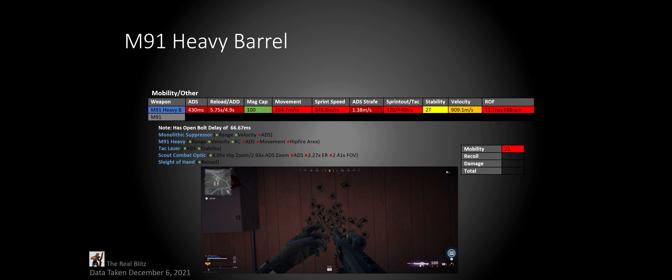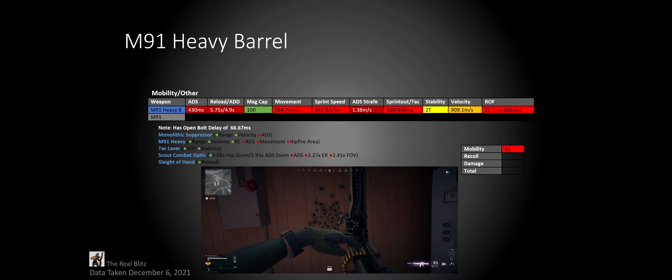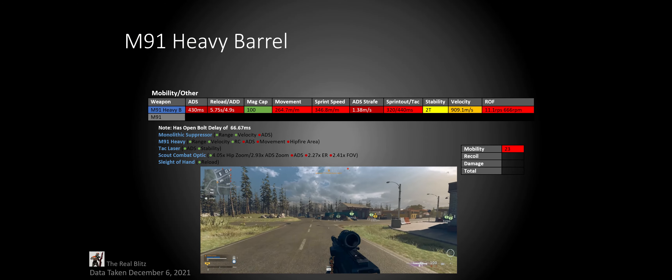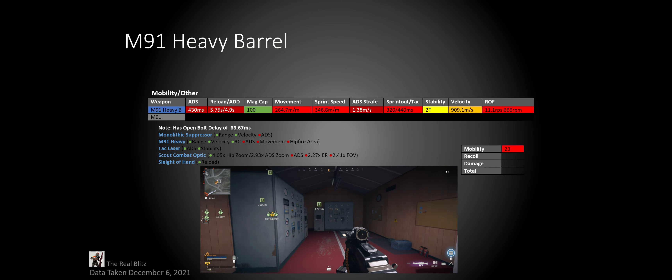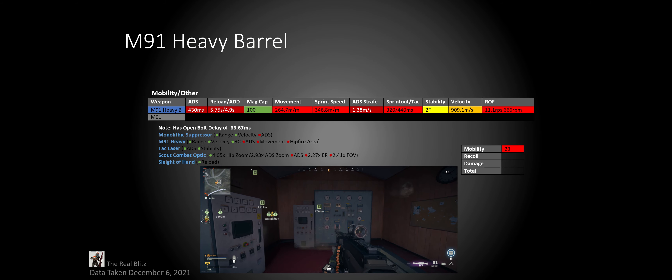Its reload and reload-add times are 5.75 seconds from empty and 4.9 seconds if you leave one in the mag, which is pretty good for a 100-round mag. Its movement and sprint speeds are slightly above average for an LMG, but still nothing really special. Its ADS strike speed and sprint-out times are also slightly above average for an LMG, but still below average compared to every other weapon class.